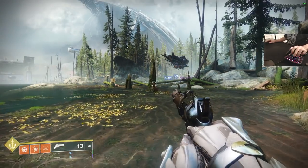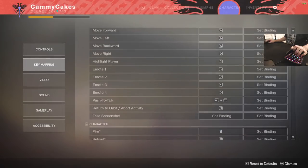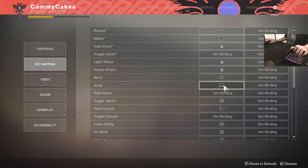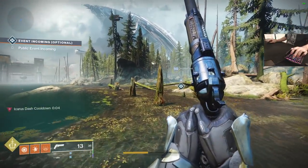I cancel reloads with the sprint key. You're going to see I have the weirdest sprint key known to man, but it works for me. Jump is spacebar and block is C. Whenever I'm playing a subclass that relies on blocking like Middle Tree Arcstrider, I switch block to this button on the mouse — the DPI switch. Otherwise, my DPI switch is set for my dodge, so I can very simply have access to the dodge.